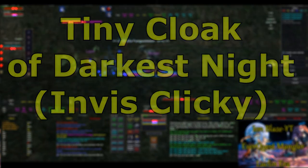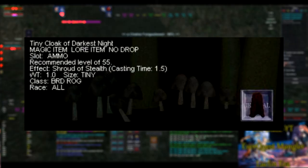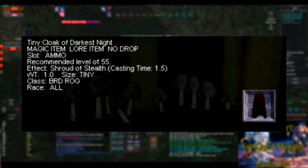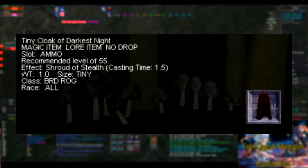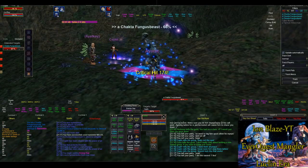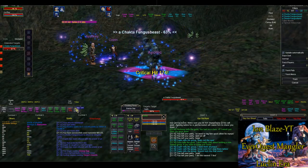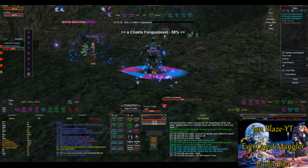How to get it. So first of all, what is it? It is a clicky item that bards and rogues can use that provides a self-only invisibility. It takes 1.5 seconds to cast and it lasts for two minutes. So why would a bard want to get this item?